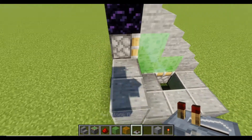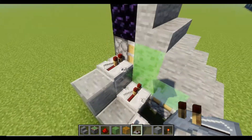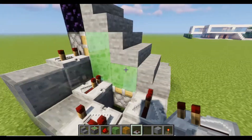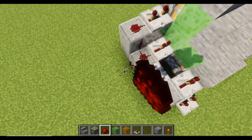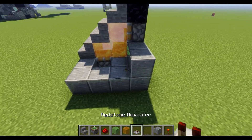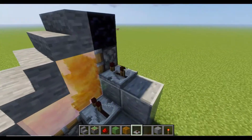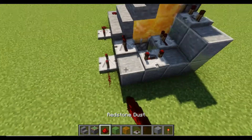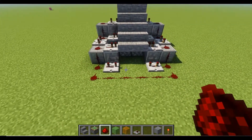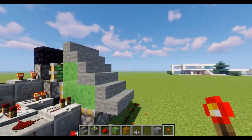Now we're going to need our redstone repeaters facing into the pistons — like that — and then two clicks delay over here and two clicks delay over here, and then one, two, three over here. Redstone dust. Do the same thing on the other side: two clicks, two clicks, one two three. Virtually once we have done this step, we can just test out our contraption. It should work — as you can see, that's our first step.